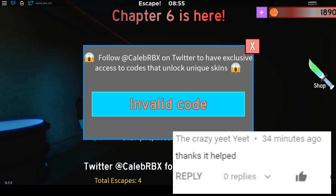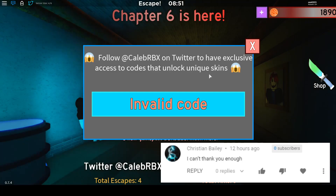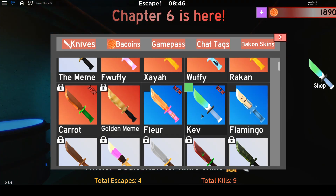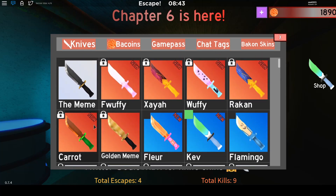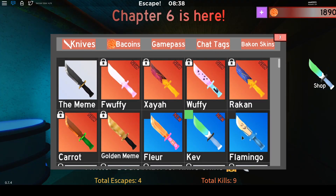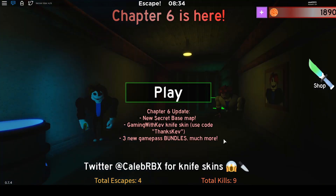Only the flamingo skin is still working. That means there are only three working codes right now. You can see I just redeemed them — there's the one giving the Cave knife, there's the Nation one, and the flamingo skin. I got them all, here they are, those are the skins we have.